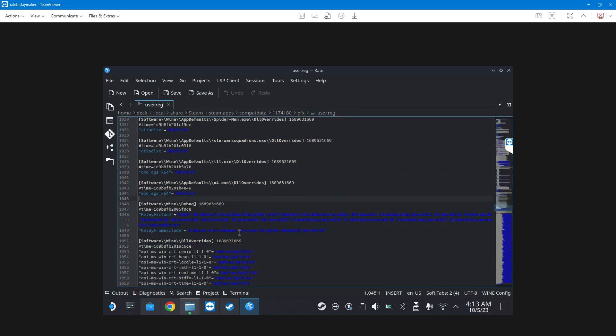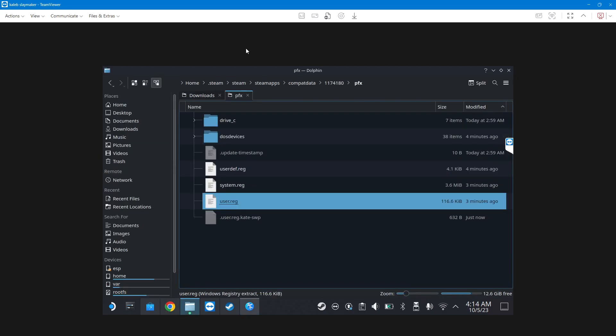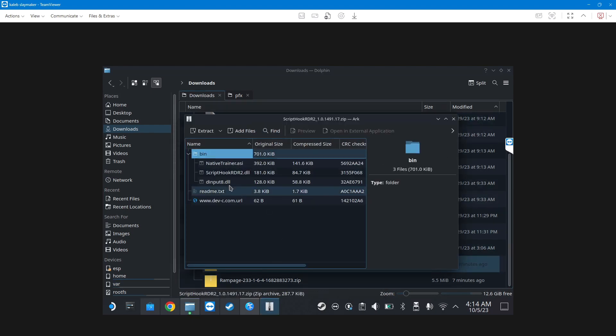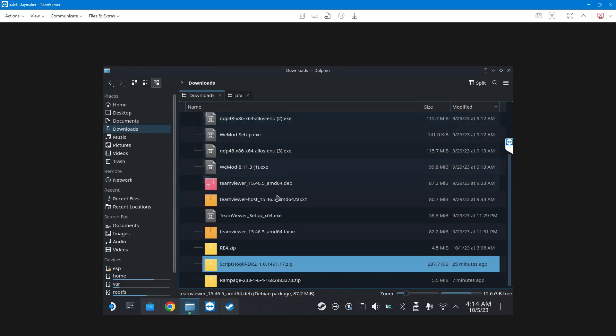Alright, here it is. So the input — that's the one. And then what was the other file? Script Hook — I think it was Script Hook RDR2 DLL. Script Hook RDR2 — okay. Alright, I think we're done placing the files. Let's do it again.